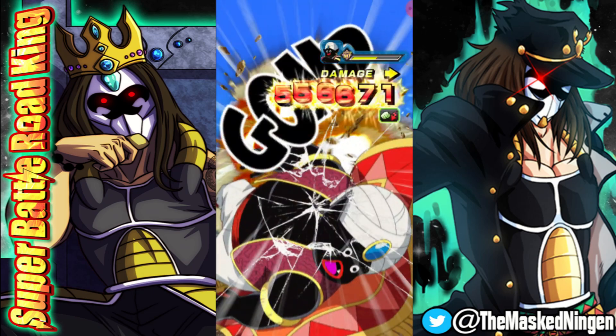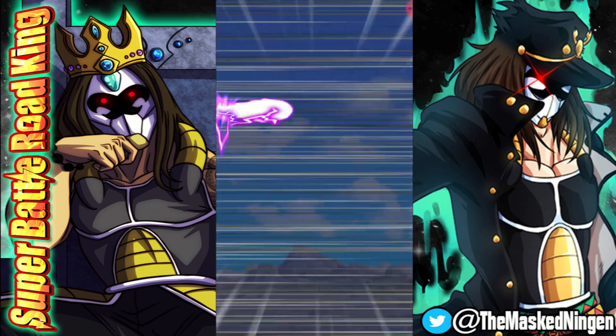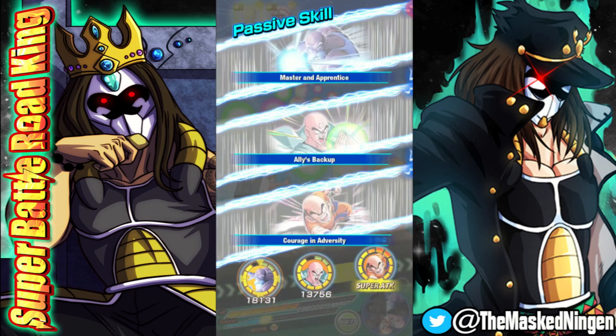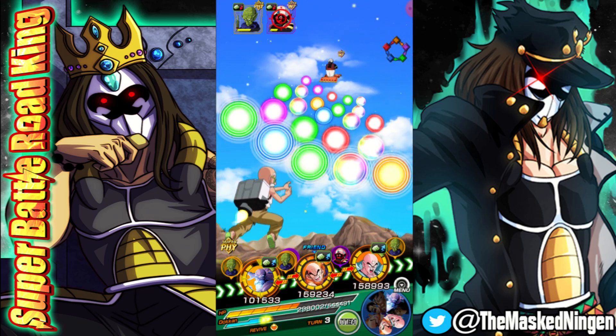I didn't get the stun on the Super, but I'll take zero damage from two Super attacks in a row anytime — very, very good. We're using both Oobs on this team: the STR Oob and the LR, obviously lowering attack is very useful. The Tech LR Oob has the heal once you drop below a certain HP threshold, which can be very good. STR Oob there with the double Super is massively helping out.